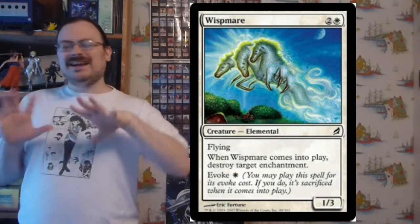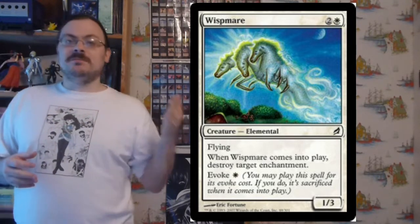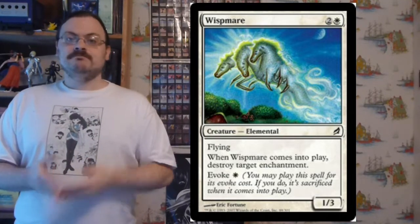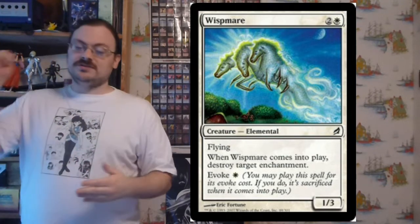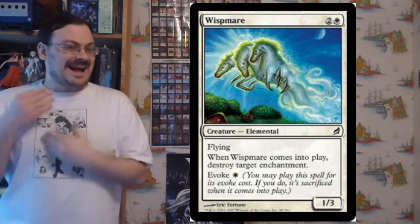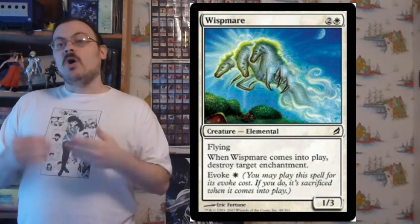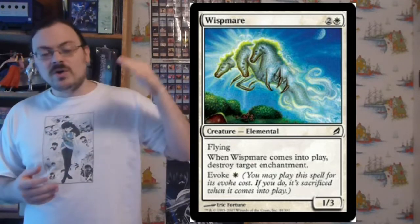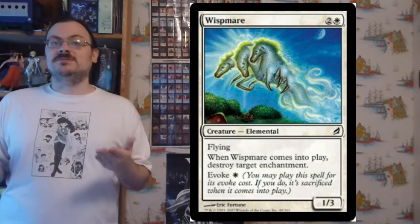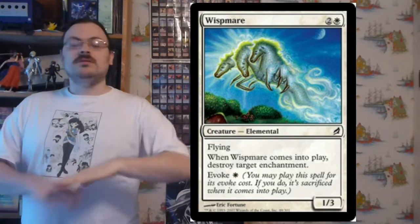Invoke was both a static and triggered ability. It allowed you to play a creature with its invoke cost rather than its normal mana cost. When the creature would come into play, you'd sacrifice it right away — so it only hits play briefly before it goes away. The point of it is the enters-the-battlefield effects. These invoke creatures could easily be paired with other triggers when creatures enter or leave the battlefield. It was a way of throwing something out for cheaper, getting an effect, then having it go away.